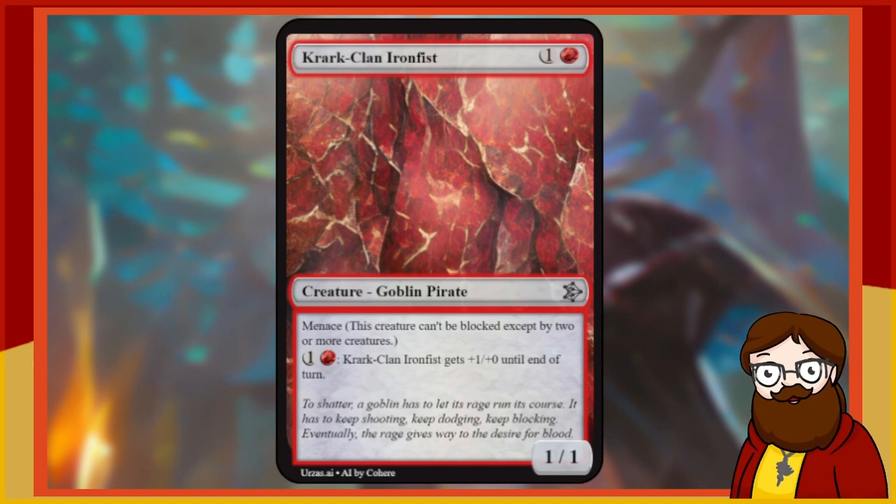Crark Clan Iron Fist is a 2-mana red 1/1 Goblin Pirate with Menace. For generic and red, Crark Clan Iron Fist gets +1/+0 until end of turn — very expensive fire breathing. It has Menace, which helps. I feel like this is a nice body. If you're going to make a pirate-themed set, it's gotta have pirates in it. This is a completely decent pirate. 2-mana 1/1 Menace is not exciting but it's fine.